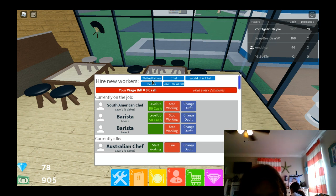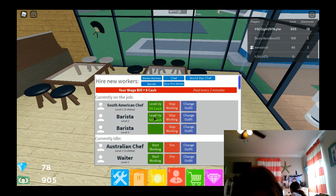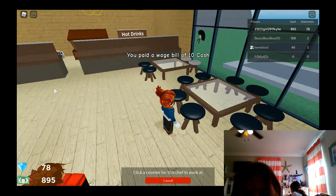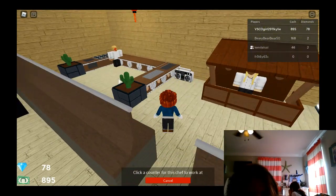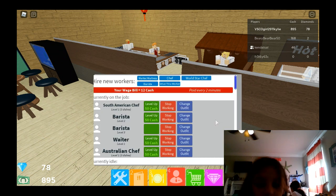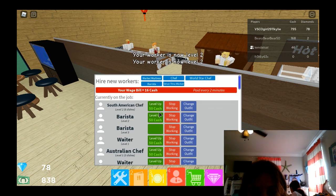Do we have a drive-thru worker? I want this person to be a boy — and another boy one. This is gonna start working. Click a counter for the shift to work at. Looks like they're getting seated. You can be working here. I want this one to be a girl waiter — starting you to work, gonna level you up.